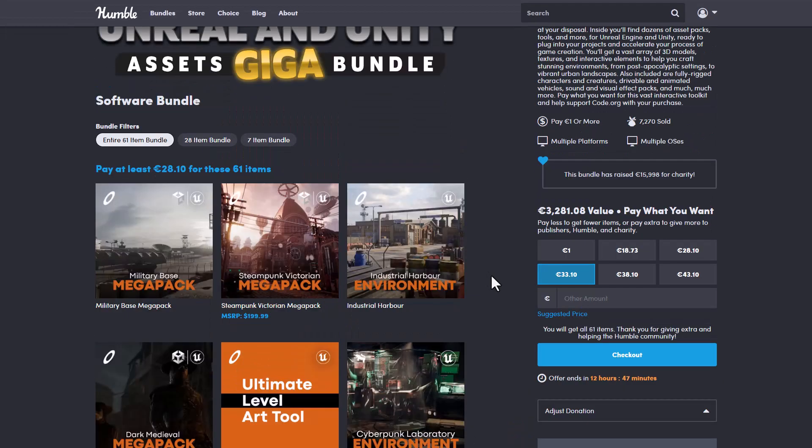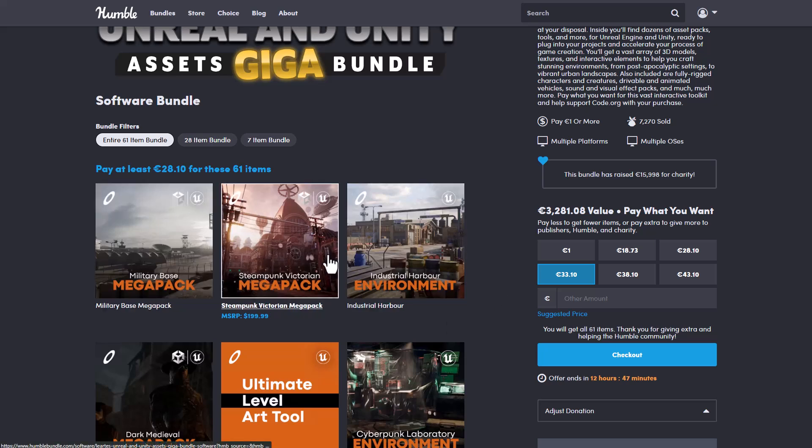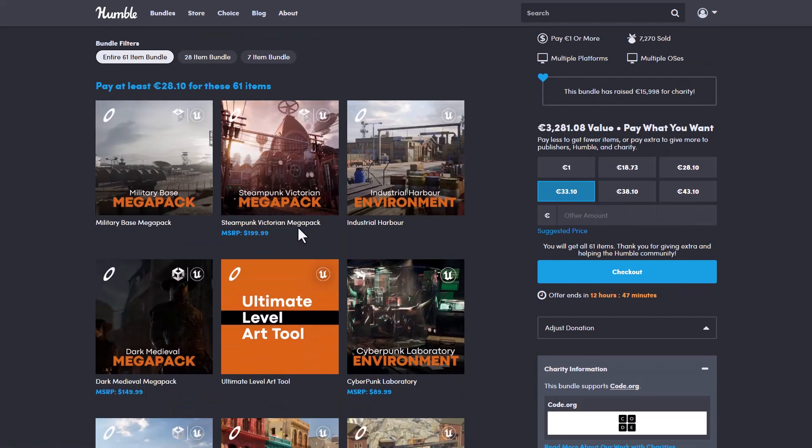This contains one of the largest bundles we've seen so far, coming with 61 different items, and you're paying less than 30 euros to get all of this. The default price point is about 3,281 euros, but this is a massive steal, so just in case you want to get it, come through and grab it while the offer lasts.